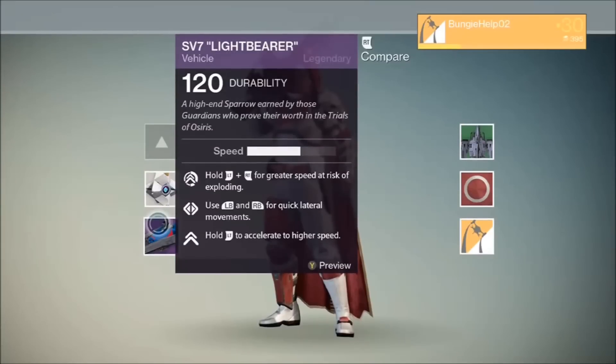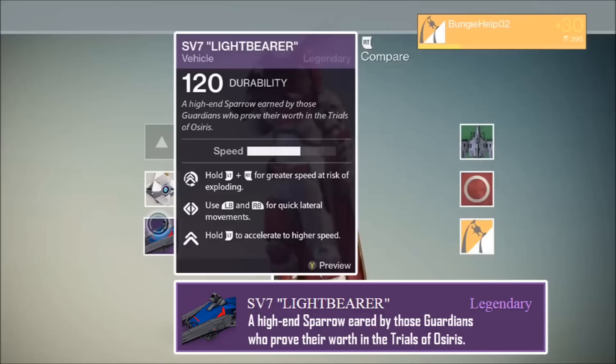Now this is where things start to get interesting. We also see the SV7 Lightbearer sparrow in his inventory. The Lightbearer is described as a high-end sparrow earned by those guardians who prove their worth in the Trials of Osiris. For those of you who don't know, the Trials of Osiris is an upcoming crucible mode set exclusively on Mercury's Burning Shrine map and offers guardians the chance to earn some exclusive loot.